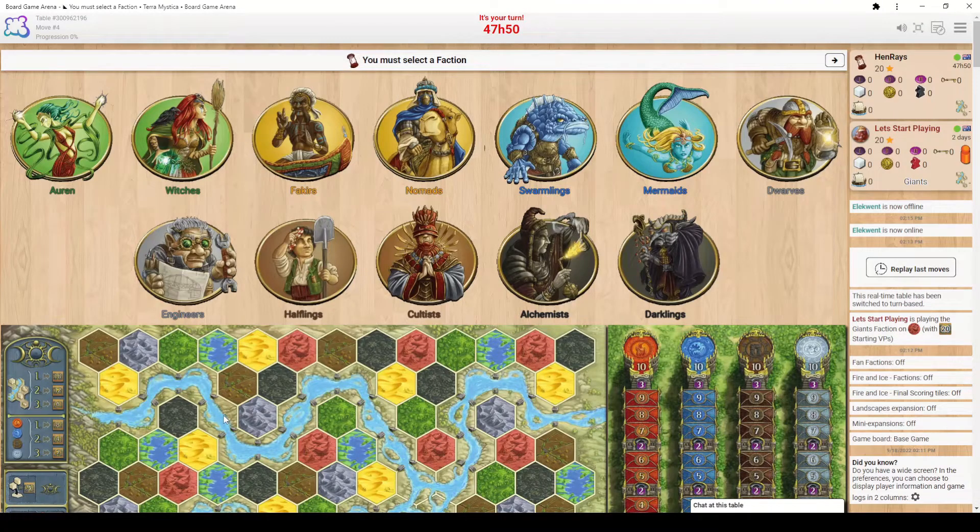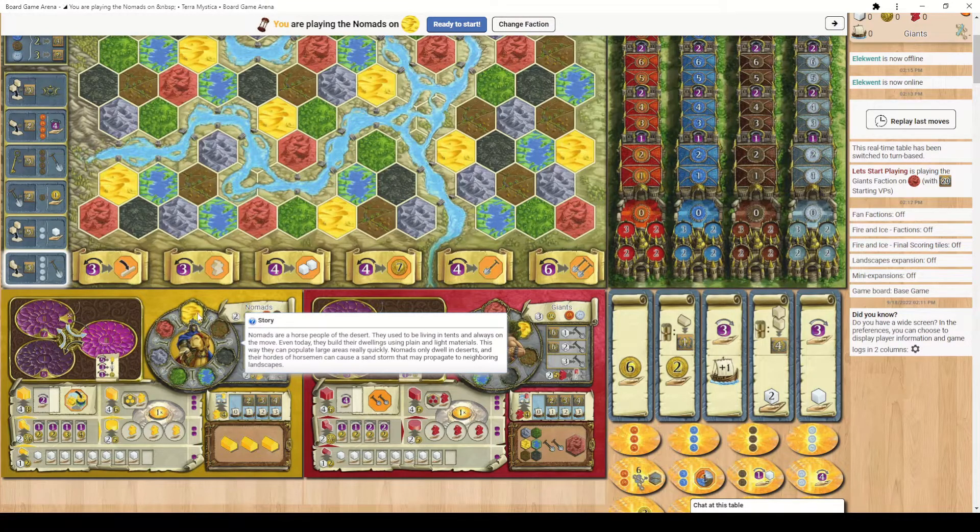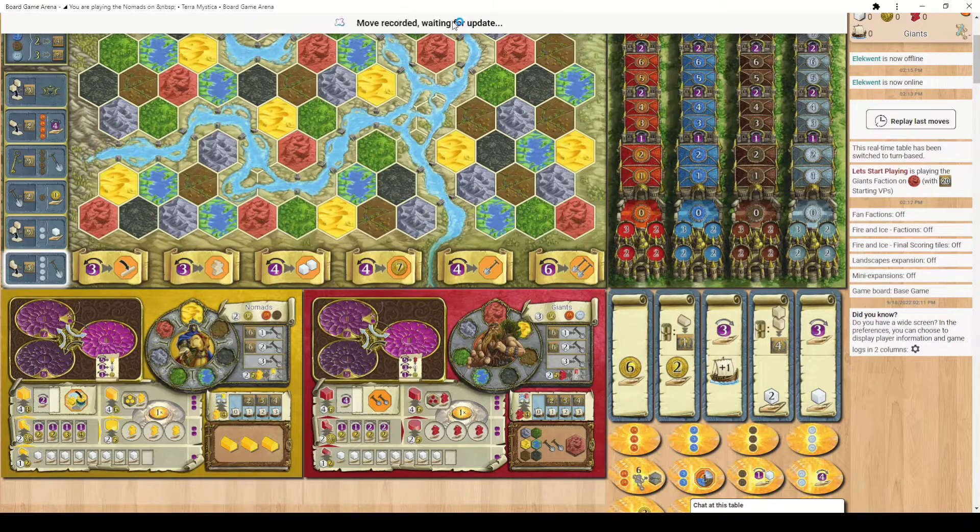Now that we've looked at all the ways you can score points, how does the game actually play? The first screen you'll be presented with lets each player take turns picking a faction. All factions are asymmetric, but I would recommend starting with either the Nomads or Witches if it's your first game, as these have more straightforward powers and are a bit more forgiving. Let's go into Nomads — every faction has a home terrain, so Nomads play on the desert spaces. Let's hit ready to start and get into the teach.